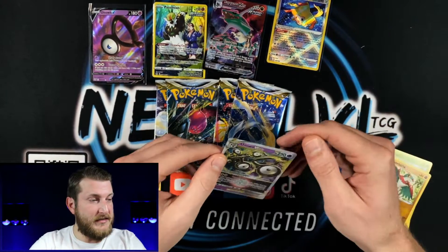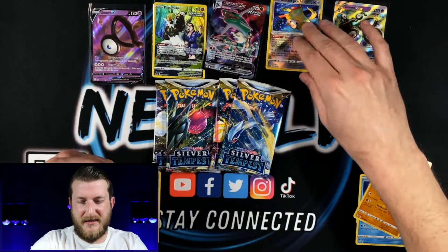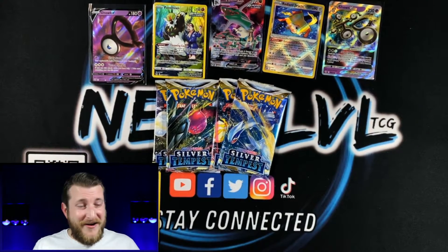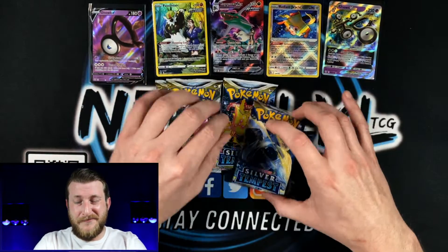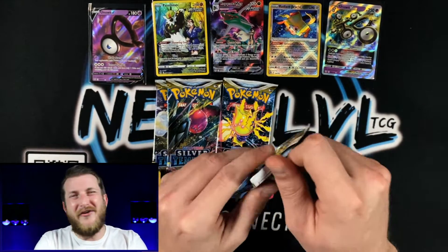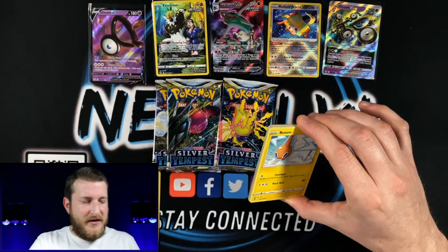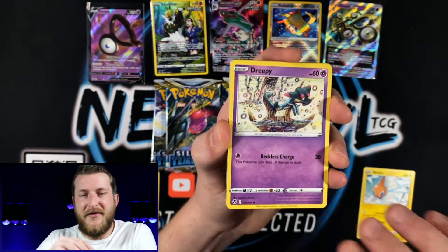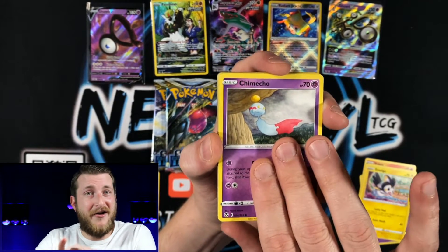We're doing decent on hit rates — about five hits in seven packs. The Trainer Gallery definitely helps. Sets that include the Trainer Gallery make for much more enjoyable openings. Even if the cards aren't worth a lot, it's not always about that — opening cards and having fun is the biggest thing. Next pack: got an Emolga, Chimecho, Fletchling, and a Keldeo non-holo.